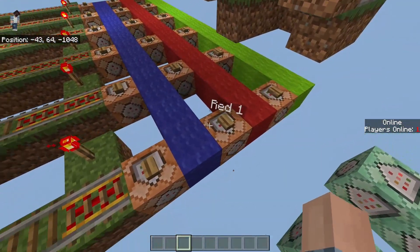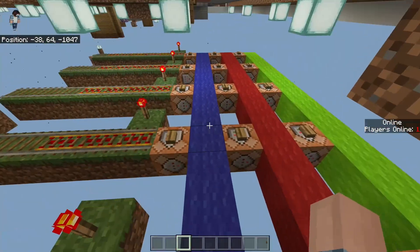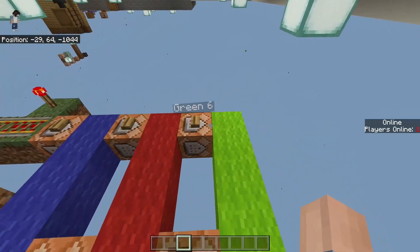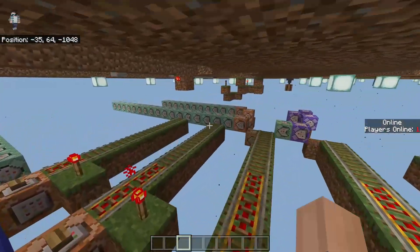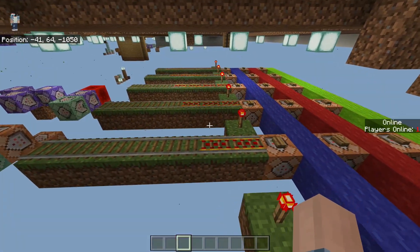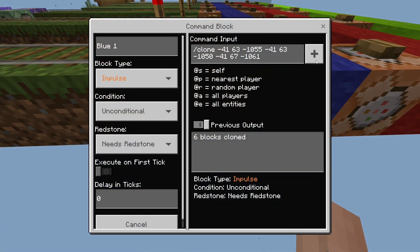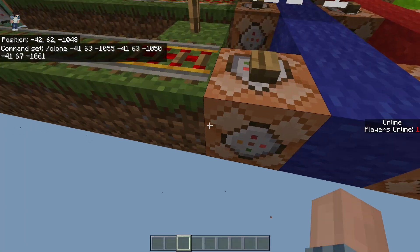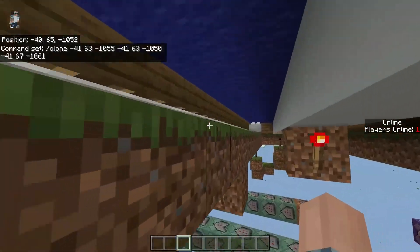These command blocks here are just for testing and aren't part of the main game — for example, if I wanted to give the green row full power I can just press this button. The only thing you actually need for the game are the rails themselves. As you can see here, the clone command is simply cloning the track from one position to another and placing it up on the track.